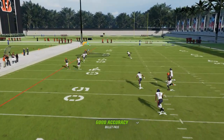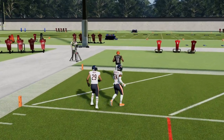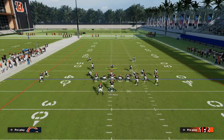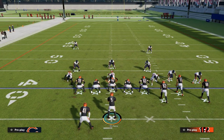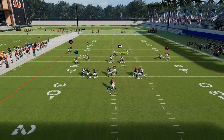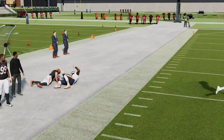Speaking of Short Out Elite — if they press you in man coverage, this route is going to get open over the top for a touchdown if they don't have safety help. This is really the formula for why this concept is so good, because they have to put help over here, which limits the adjustments they can make on that sideline to defend the crosser.